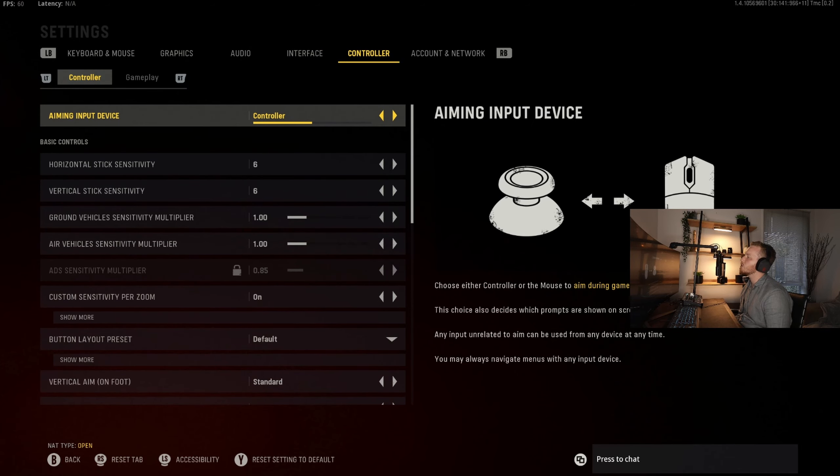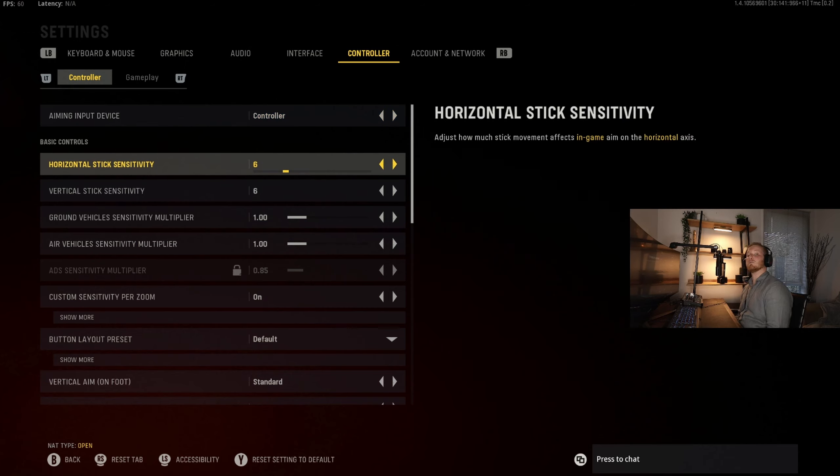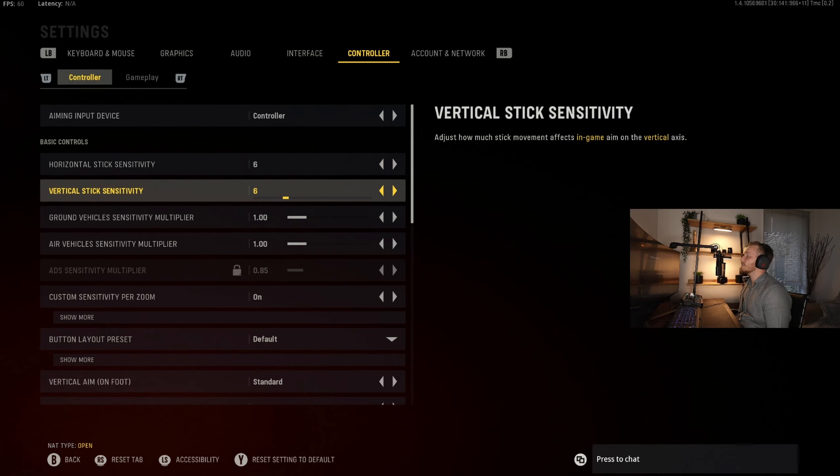Then there's interface and then controller — controller is an important one. For aiming and dead zones, you basically want to go with six and six. That's what I go with and that's what Jowo runs with, and Jowo is crazy at Warzone. These settings are based off what he likes to play with, and I've found it's made me a lot better with controller when I started using the same settings.